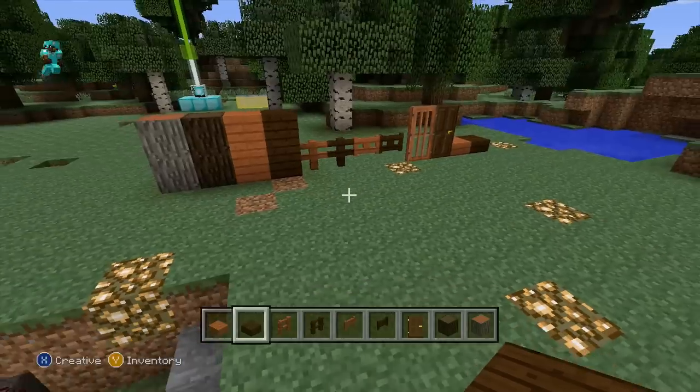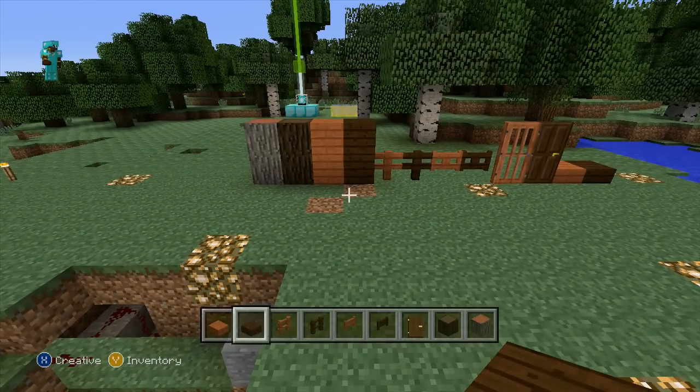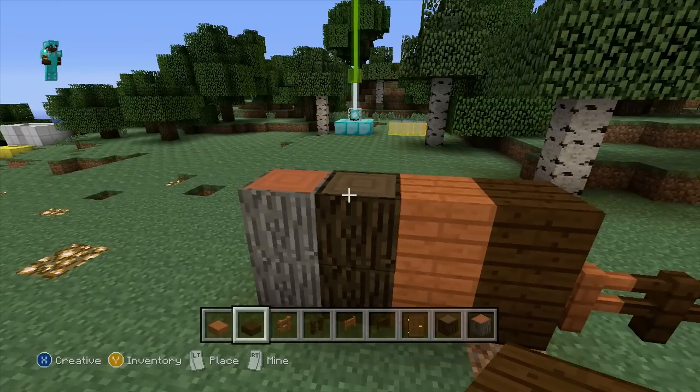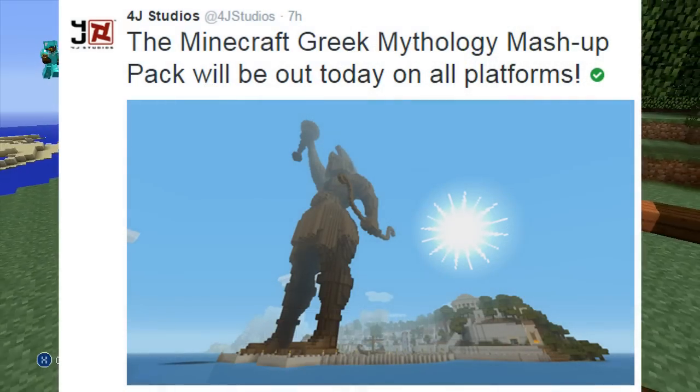At least I didn't know it was coming, and that is actually Title Update 27. It only added in a couple of things, including the new wood types — the acacia wood as well as the dark oak wood. It will also release the Greek mashup pack, which you guys can get on your console now.